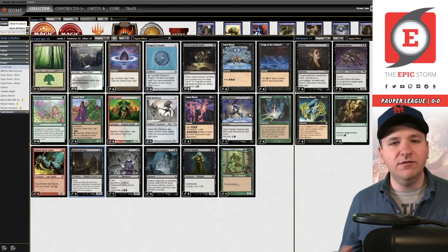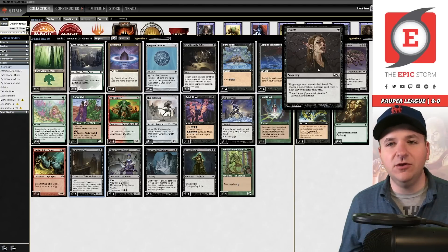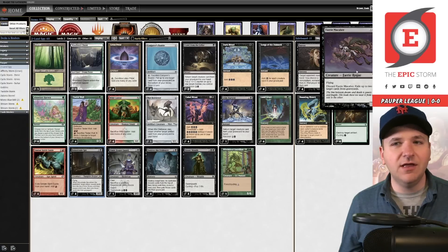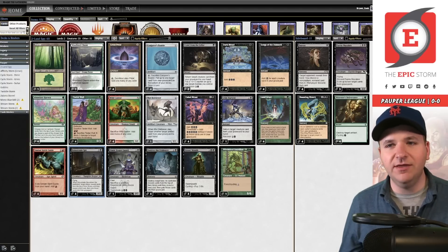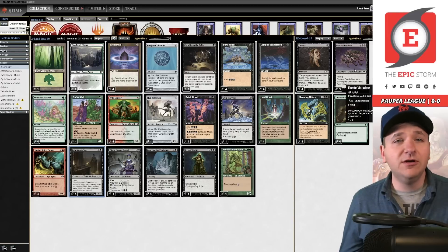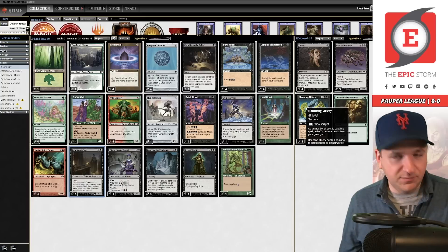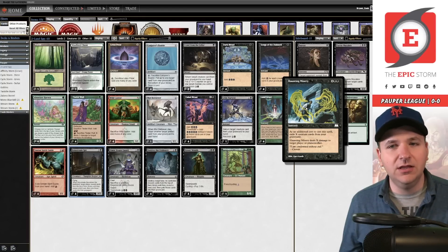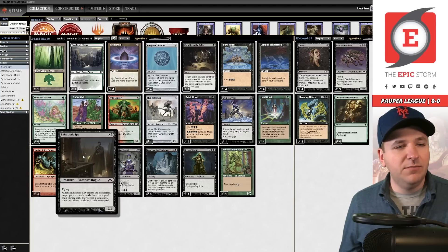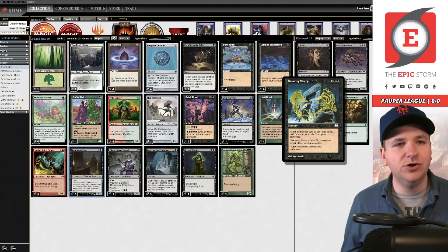Do this until you hit about 100 mana and then you can start looping Balustrade Spies with Grim Harvest to deck your opponent card by card. Everything in this deck list is mana, a way to thin, or a combo piece. In the sideboard we have four Duress for pesky control matchups, and Very Macabre — I'll be honest, I couldn't figure out what to put in that slot. It could be Darkness or something else; I don't have a strong opinion there.